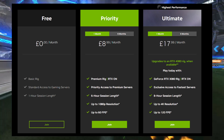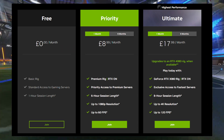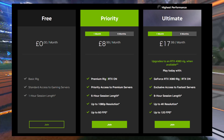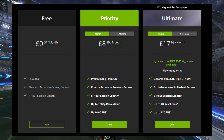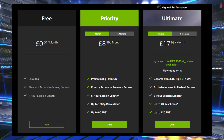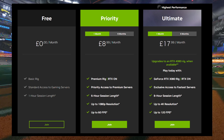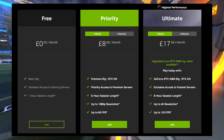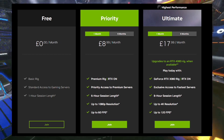There is also the Ultimate tier, again available as 1-month or 6-month plans. For 1 month it is £17.99, and it gives you a 3080 gaming PC which is very quick and responsive. You get exclusive access to the fastest servers, 8-hour game sessions, 4K resolution, up to 120fps gameplay, and you may be upgraded to a 4080 PC when available.